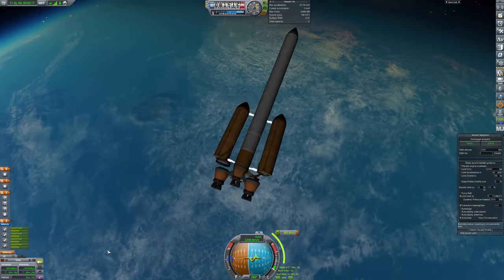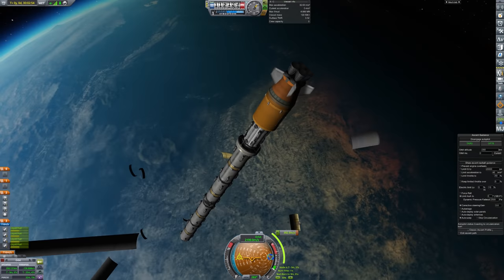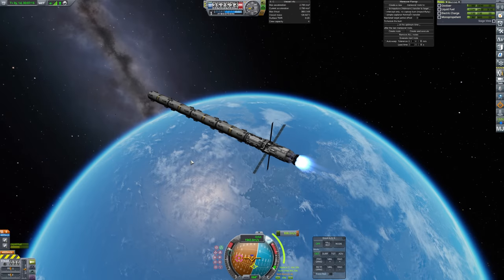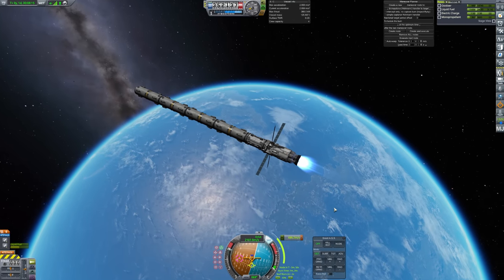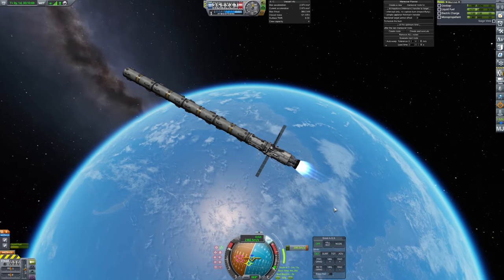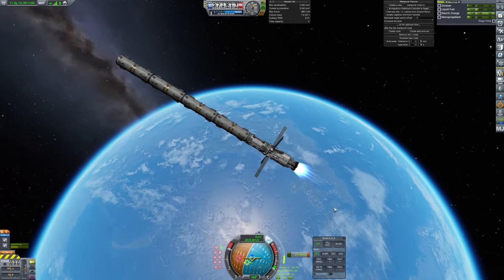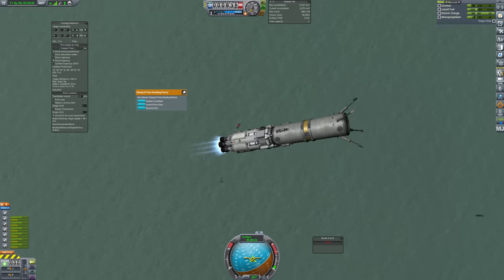Inside the fairing I have five 40-ton fuel pods — one fully fueled and four empty to be refueled at the Minmus refinery. Made a rendezvous with the tanker and burned to Minmus. This is the point where I became super lazy and started using MechJeb for everything including landings, but since the challenge only requires you to manually pilot your craft in the atmosphere, it's totally fine. For the Minmus landings I went with one fuel pod at a time.